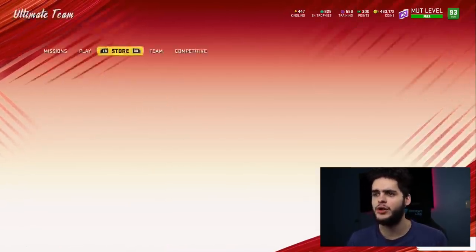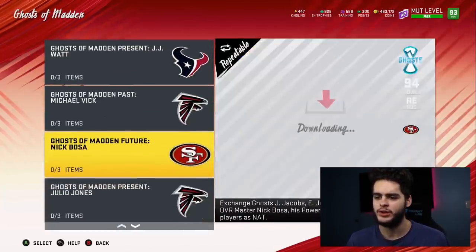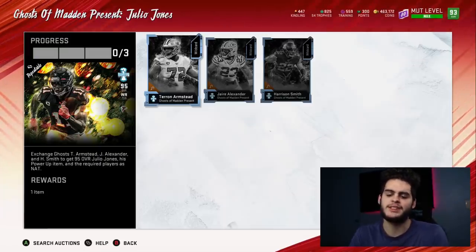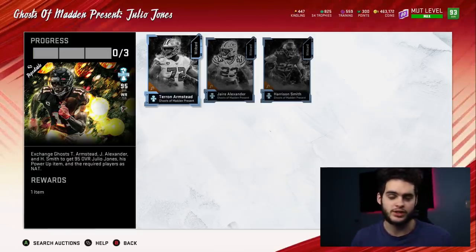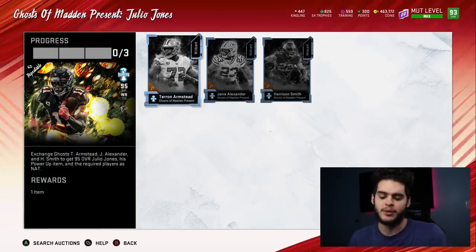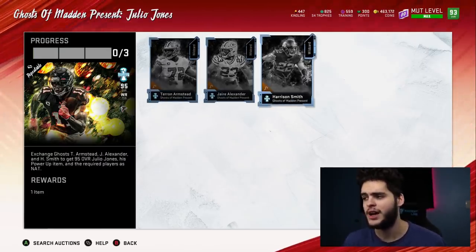So Julio goes for 450K after tax. The grand total for the cards is 725K. Subtract 450K from selling Julio, and that comes out to 275 thousand coins to complete the set. When you complete the set it costs 725K, you get Julio Jones, Tron Armstead, Jair Alexander, and Harrison Smith. Sell Julio and his power up for 450K plus 5K, and you've spent roughly 270 thousand coins total to get those three NAT cards.